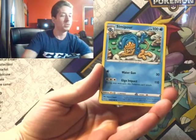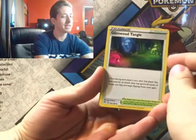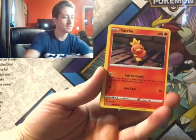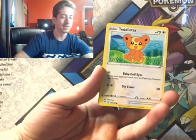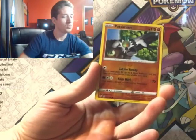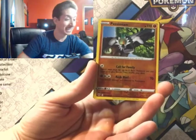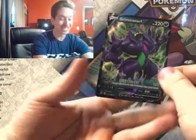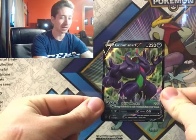Simipour, Lairon, Glimwood Tangle, Trapinch, Torchic, Rookidee, Teddiursa, Pampour. Reverse holo Passimian. And I think we got something — Grimmsnarl V! Let's go, guys! Woo! Spiky Knuckle.